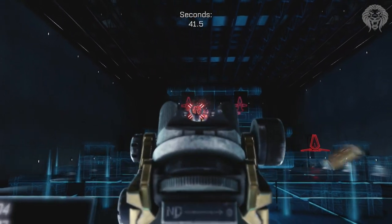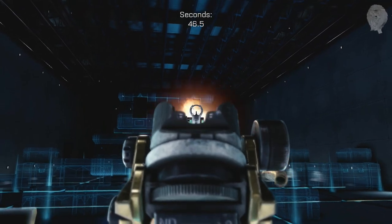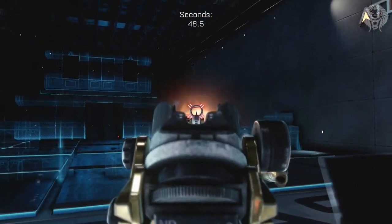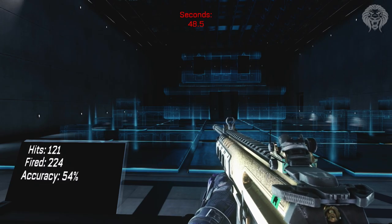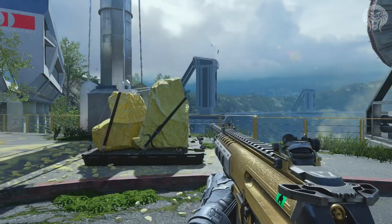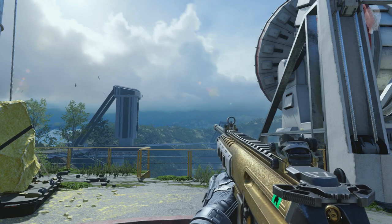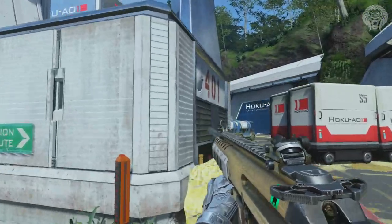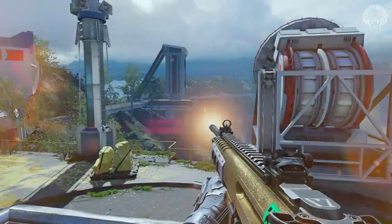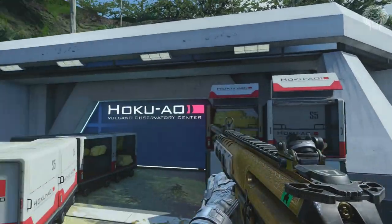Drop-off seems to be a big problem with SMGs at this current point in time. Hopefully they get a buff or an increase in their range and damage, because they're very difficult to compete with assault rifles. But the increased range is definitely going to help you stay competitive. It's got a total rating of 14, which is really solid. With the gold camos and attachments it looks even more impressive, and you'll also notice a really long barrel, which makes sense given the extra range — it sticks out quite a lot longer than most KF5 variants.